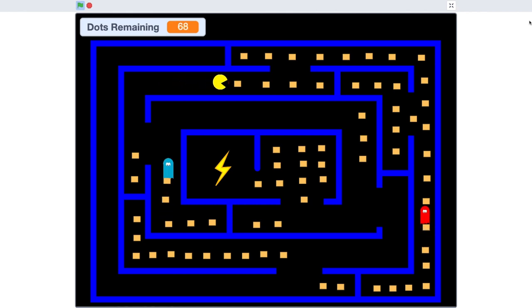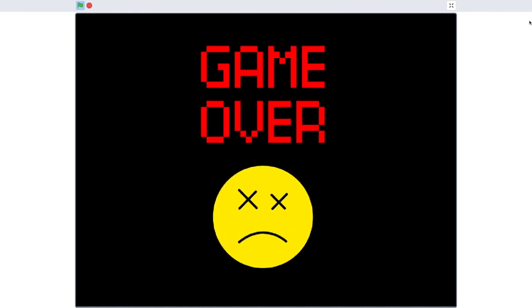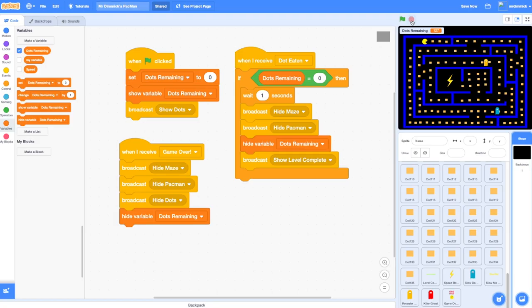Pac-Man hits the revealer ghost, the revealer ghost is revealed — let's hit the killer ghost — and game over. There you go, that's everything you need for your Pac-Man game.